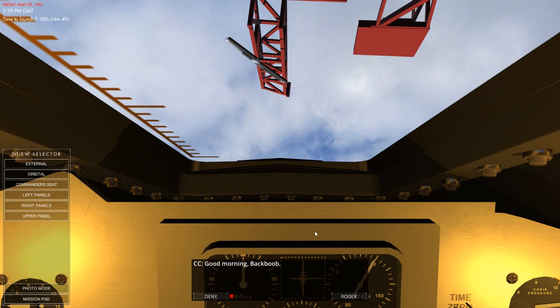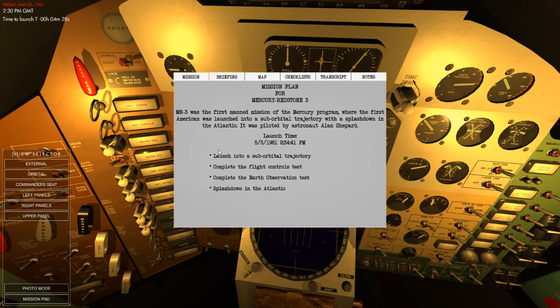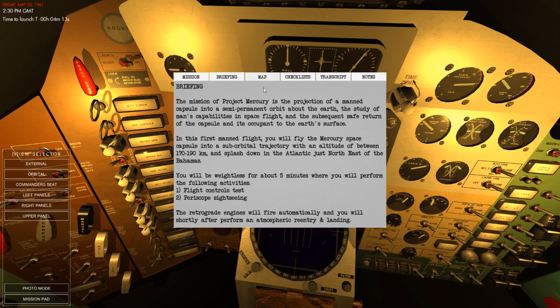We have five minutes to launch. Good morning, Mission Control. We're five minutes from launch. Today's flight will take us on a sub-orbital flight with an altitude of 180 kilometres and a splashdown in the Atlantic. The goals are: launch, complete the flight controls test, complete the earth observation test, and splash down in the Atlantic. Easier said than done - as you saw with my last mission, I kind of cocked it up when the spacecraft blew up.